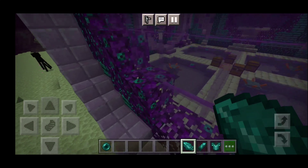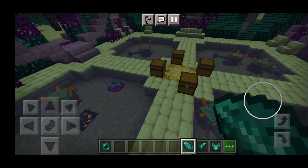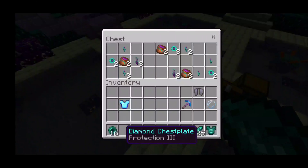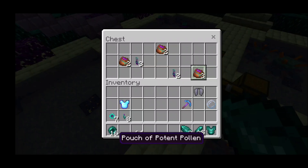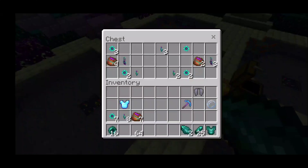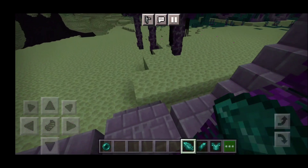It's basically like a treasure room and I couldn't find a proper entrance at first. We get a guardian spawner inside. The treasure includes end plants and potent pollen, plus a bunch of flower-related items. It's actually really cool.